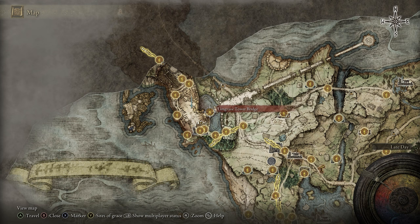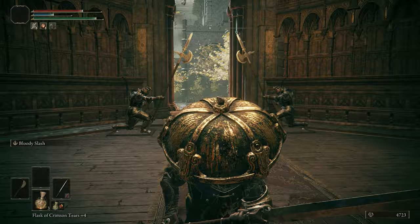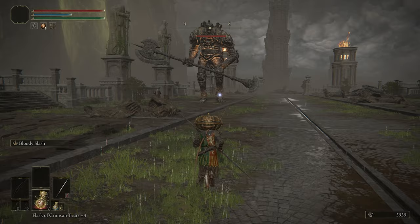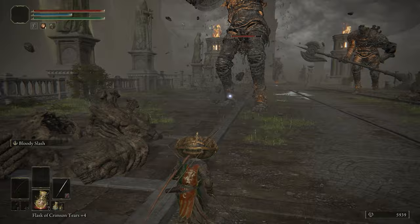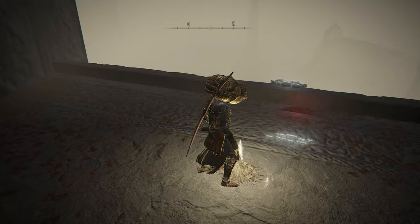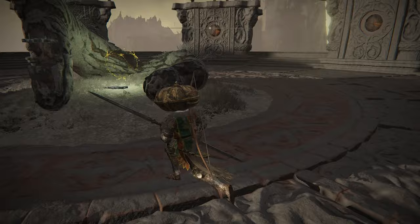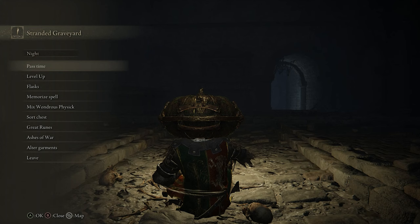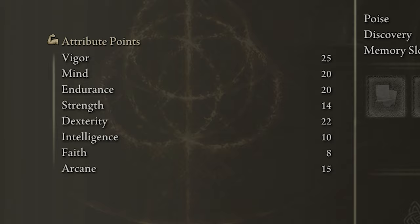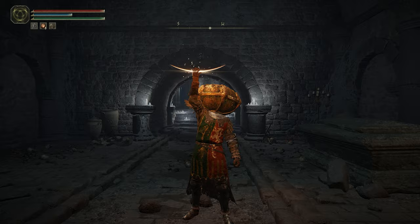Once you've done everything you need to do in the Roundtable, head back over to the Limgrave Tower Bridge site of Grace, which is through that building with the statues near that lion mini-boss on the Stormveil front path. You'll now be able to go towards that big tower in the distance. On this bridge there will be three giant golems — they can take a while to fight, but they're pretty slow and dumb, so you can just run right by them. At the end of the bridge there will be a portal; take it, and you'll be in front of a big old door. Open it, ride the elevator up, go past the site of grace, up these stairs, and you'll be able to activate Godric's great rune by these dead fingers — or maybe they're sleeping, I don't know how the physiology of these fingers works. You'll now be able to equip a great rune when you rest at a site of grace. This one boosts all your stats by five when you consume a rune arc — basically you're just getting a bunch of free levels. I'll take it.